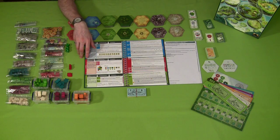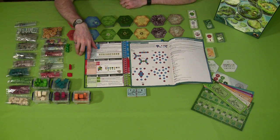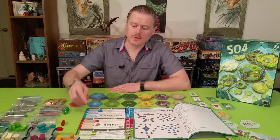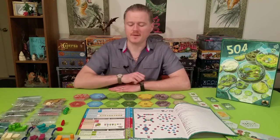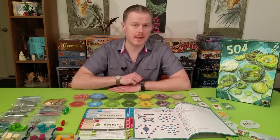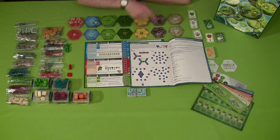Once you find out what map you're using, pull out the main rulebook, turn to the map section, and it tells you which map layout to use for this world. For map one, it specifies different setups based on player count: a two-player map, a three-player map, and a four-player map. You simply take the tiles and build the starting map according to the instructions.